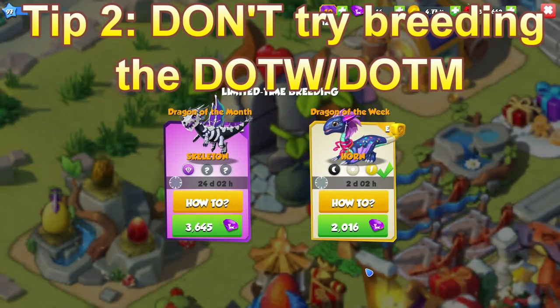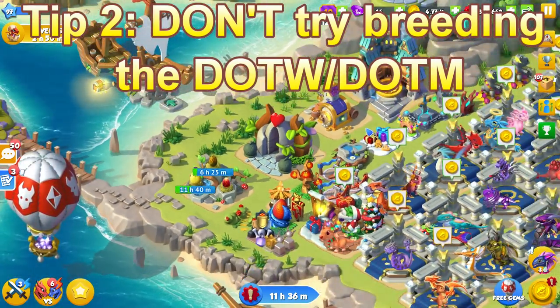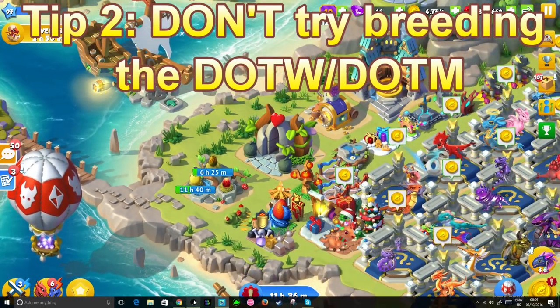Tip 2: you should not be breeding for the Dragon of the Week or the Dragon of the Month during these events. The reason being that some of the dragons you can breed can have 16 or 18 hour breeding timers, and then you have to wait all of that time for the egg to hatch if you come across a tier that requires you to breed dragons. It's just a good idea not to do it.